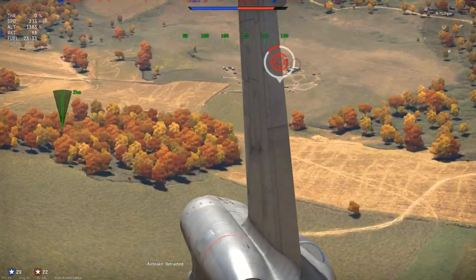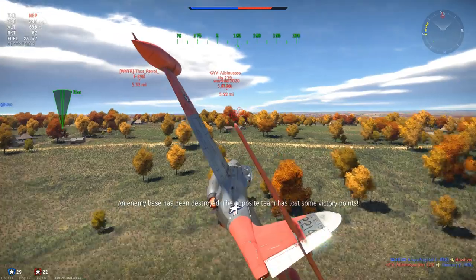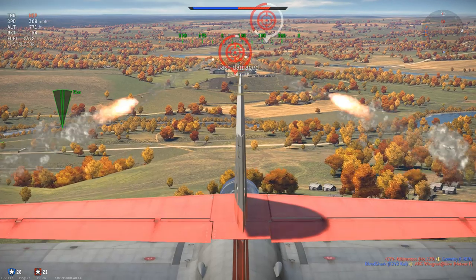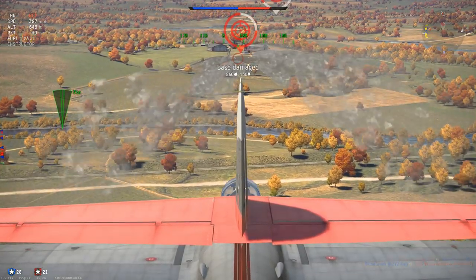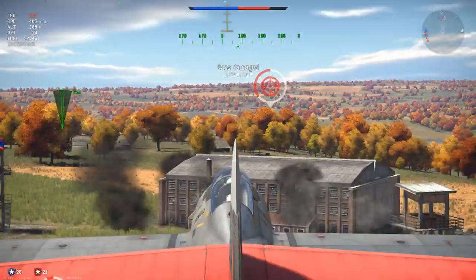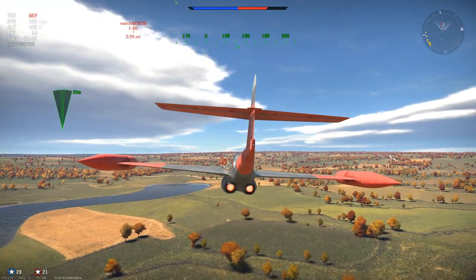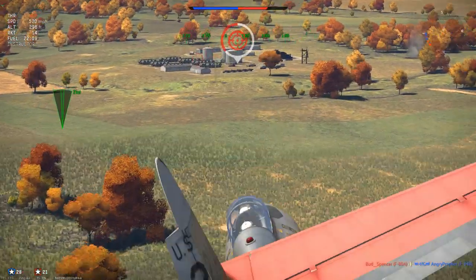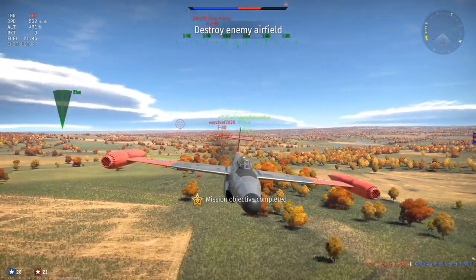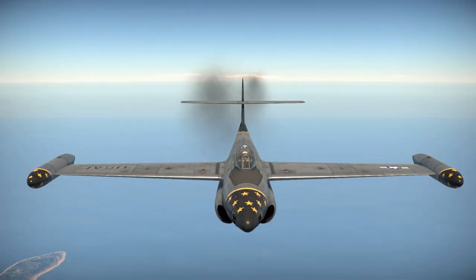The way you want to be playing the F-89D in its current form to gain RP and Silver Lions is using the rockets to take out ground targets such as light pillboxes, medium tanks, artillery, AA guns, or taking out the bases. I took only the 104 Mighty Mouse rockets, but you can also take the 16 HVARs. With this game I was able to destroy about two and a half bases - if I had taken the HVARs I would have been able to take out all three bases without a problem. In this game I made 11,000 RP and about 50,000 Silver Lions, so you can make a decent amount from doing this.